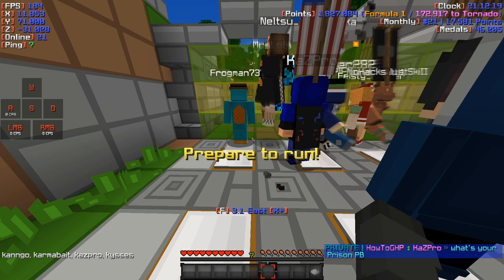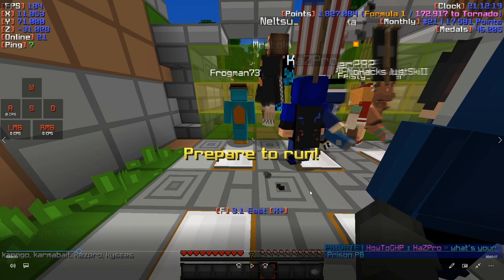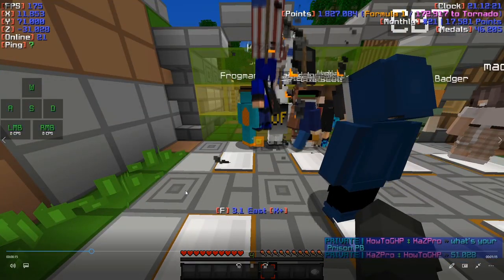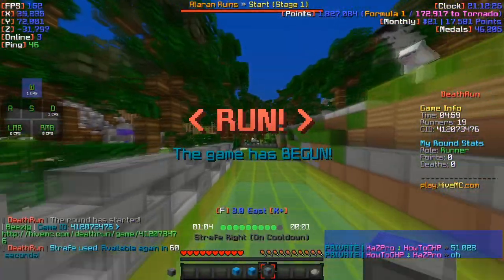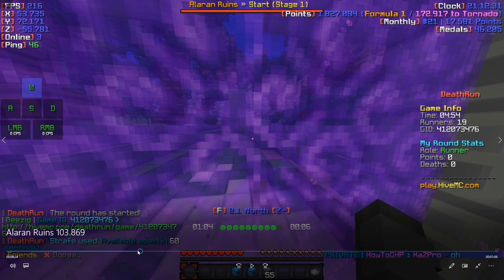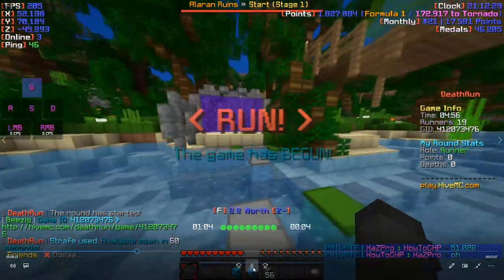Let's just get straight into it. So what you want to do at the start is you want to go one, two, three, and then about halfway — or even three quarters — of the next block. Then strafe from about there. So you jump here and then use a strafe. Don't use another strafe, just keep jumping to keep your momentum. Don't stop jumping. That's the most important thing: use one strafe at the start and then keep jumping.